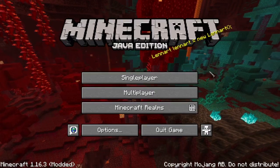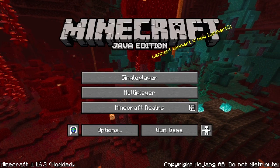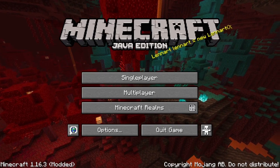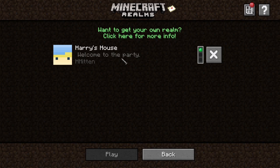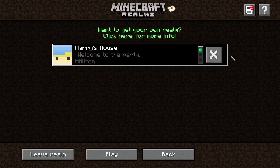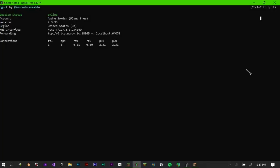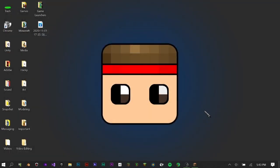But it only works if you are currently in the world. If you want it to work when you're not in the world, look up a tutorial on how to make a Minecraft server. And this costs no money — you don't need Minecraft Realms or anything. That's it, that's the tutorial. Have fun playing Minecraft Java Edition with your friends and family.